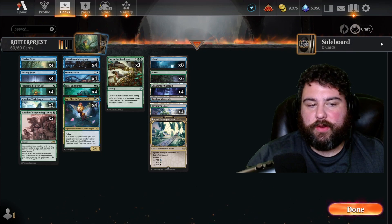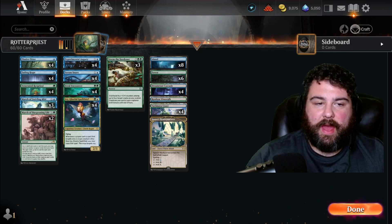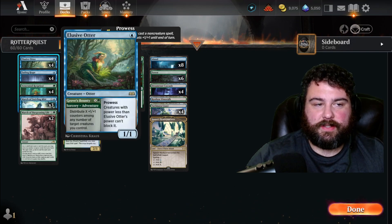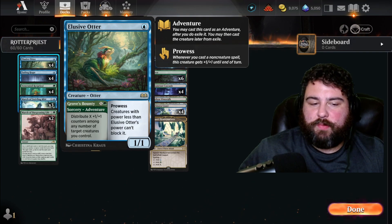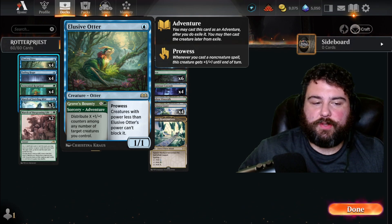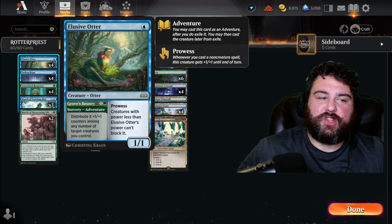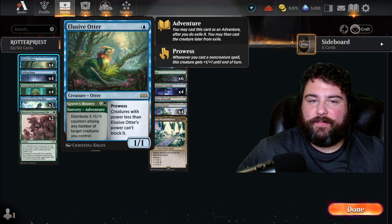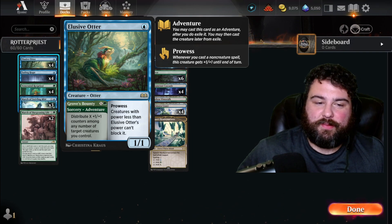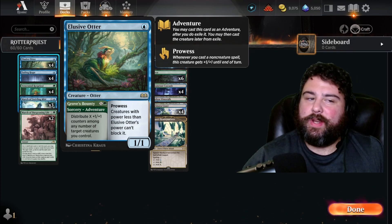You'll recognize a lot of these cards from Dominaria United Standard where we have poison going with Venerated Rotpriest, but we also have a new card that's Simic — Elusive Otter from Wilds of Eldraine. This is a one-drop 1/1 prowess; creatures with power less than Elusive Otter's power can't block it. It also has Grove's Bounty: distribute X plus one/plus one counters among any number of creatures you control. So if we have Rotpriest on the field and cast that adventure with two Rotpriest out, we get a bunch of counters and destroy our opponent with poison.